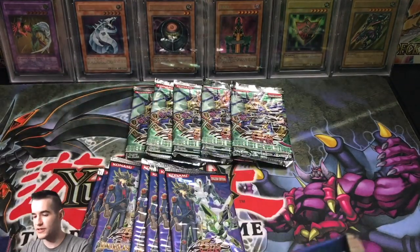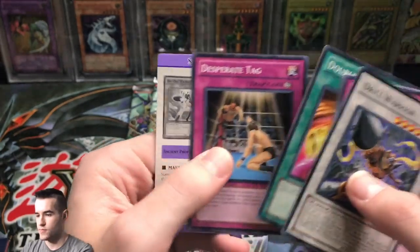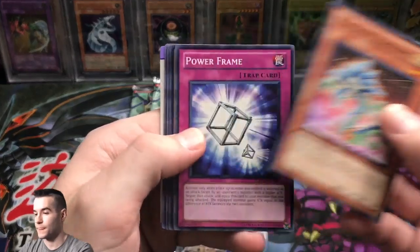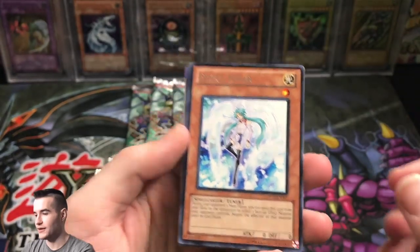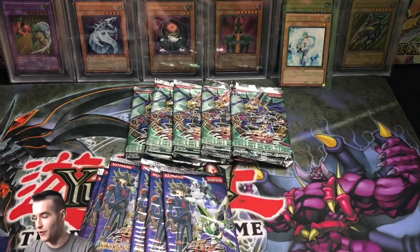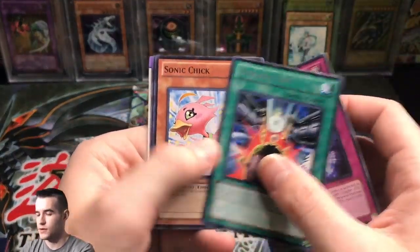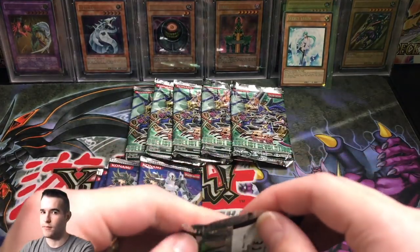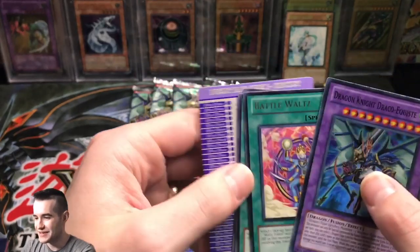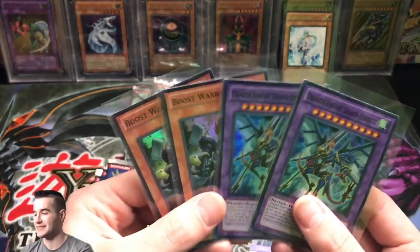Effect Veiler, give us that luck — maybe we'll pull the ulti version, or even the ultra would be really good. Next pack: Dying Spot, Sonic Chick — no ultra rares there either. We can save the luck for Duelist Rev and get the ultis. Another pack — it's the exact same cards again. Oh cool, here's a checklist. We pulled the same foils twice — Boost Warrior and Majestic Star Dragon both again. That's so weird.